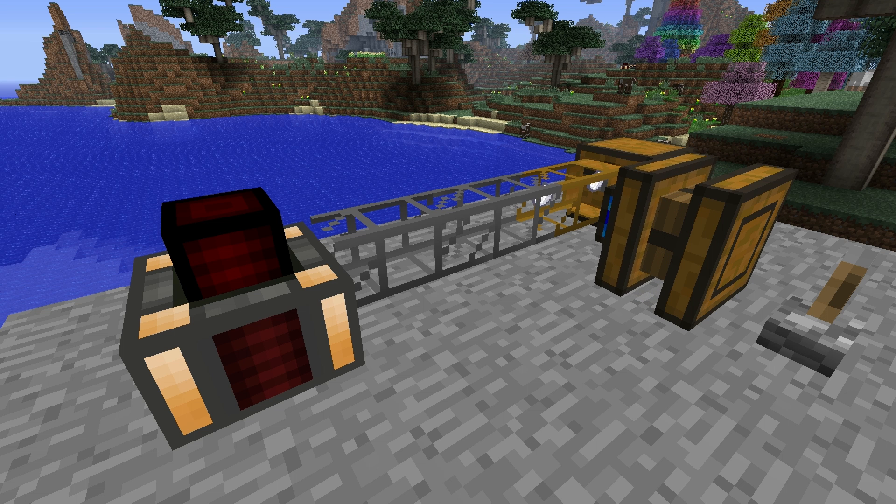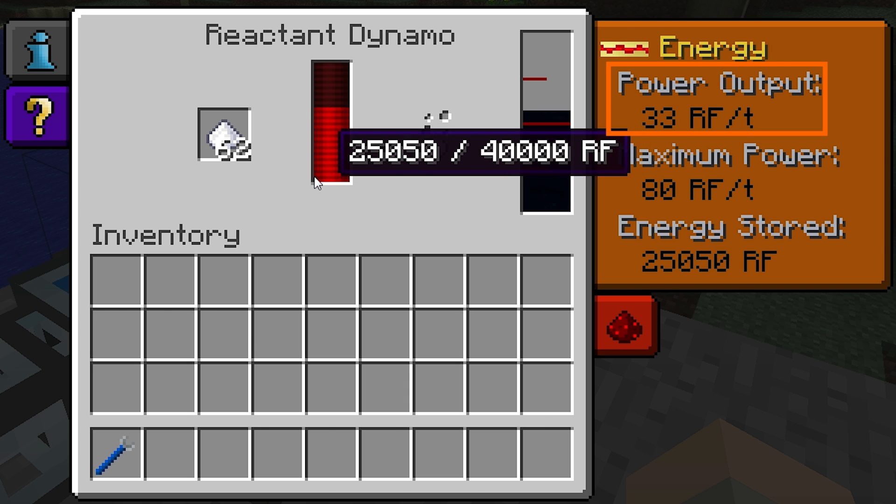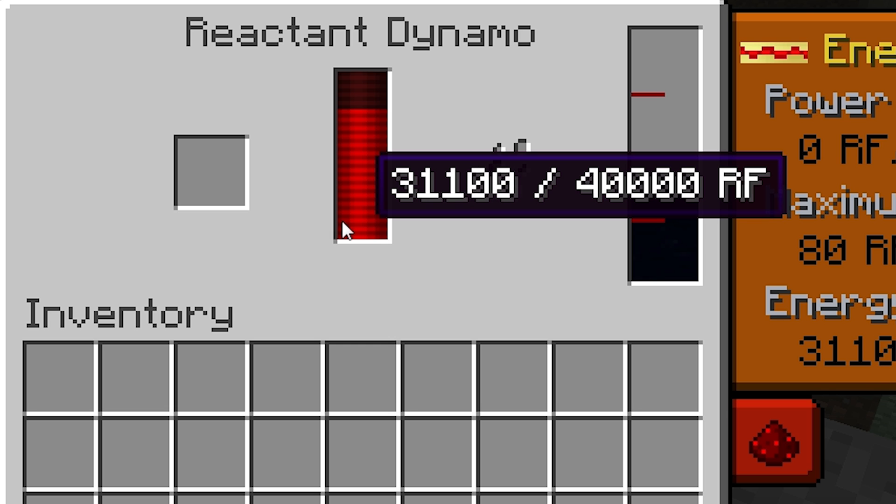The exterior of the Reactant Dynamo will light up whenever it's producing Redstone Flux. As the buffer fills up, the power output will drop, and over time the Redstone Flux in the buffer will slowly drain by itself.